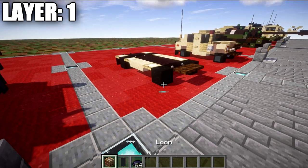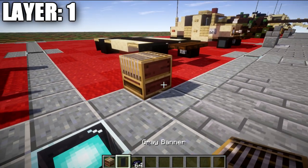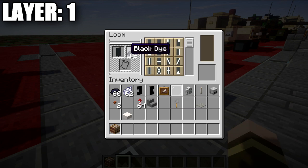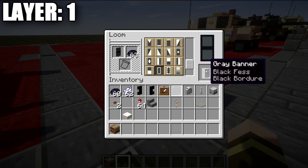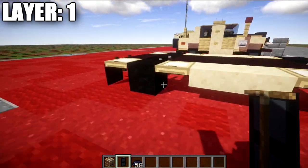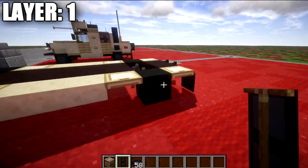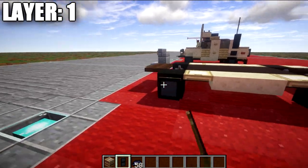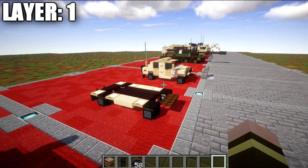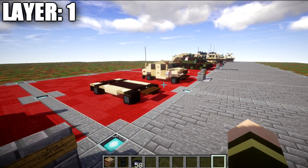To make the banner design, simply place down a loom. Go into the loom, place down a gray banner and black dye in the dye slot. Do the line across the middle with black dye, then do the border that goes all the way around. Grab that banner and put it on the side of these blocks of coal — around each wheel — and you have that wheel design. That wraps up layer number one. Let's move into layer number two.